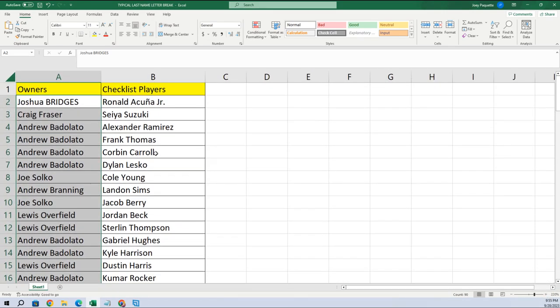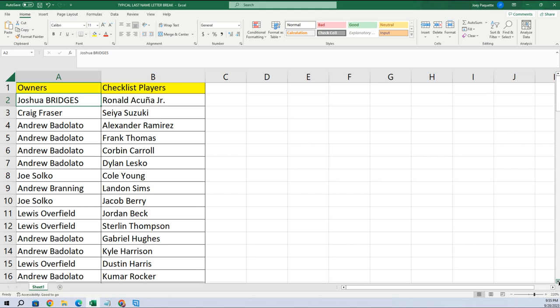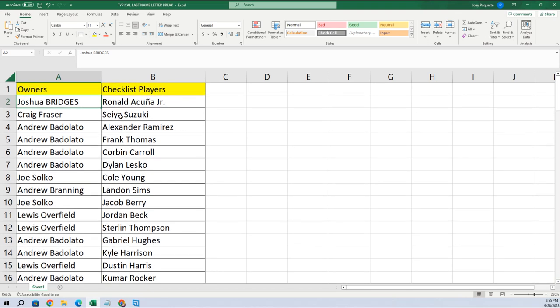We're going to paste special text. Let me make this real big so you can see — I'm going to scroll down the list and let you see who you got, then put it in alphabetical order before we break the box. Joshua B, you got Acuña Jr. Craig, you got Seiya Suzuki.